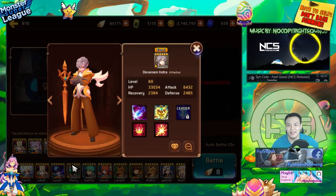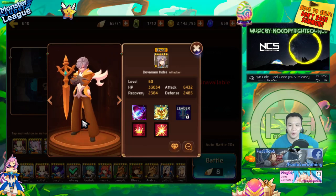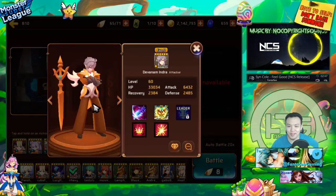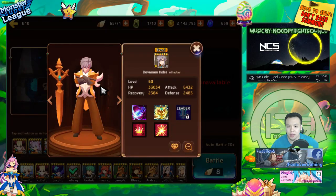What is up guys, welcome back to another monster spotlight. Today we have with us Navy and his light Indra. This guy is probably one of the strongest nukers in the game. He does have elemental edge on his first skill and he is a hunter-based monster, so he's also light, which means he has elemental advantage against dark.